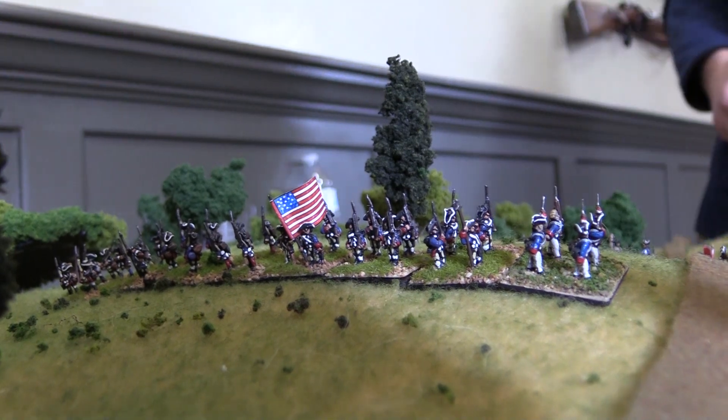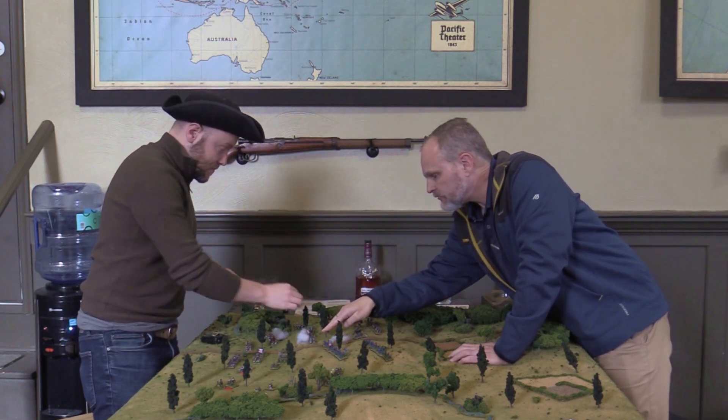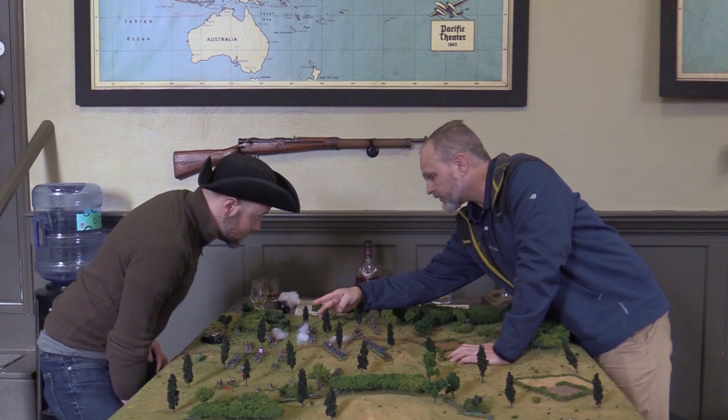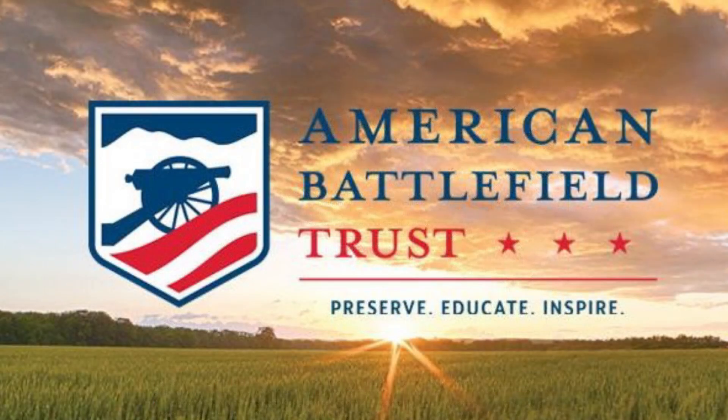This is a perfect battle for wargamers for another reason: it's free. We're giving you guys this scenario for free. Today, Greg and I are refighting the battle at the club using Live, Free, or Die, a fantastic four-page rule set for the period. You can grab a copy on our website for just $13, and we donate half the proceeds to the American Battlefield Trust. We have other free scenarios on our website, including Princeton and Second Saratoga, but today we're also adding the Battle of Hobkirk's Hill, which you can download as a free PDF.